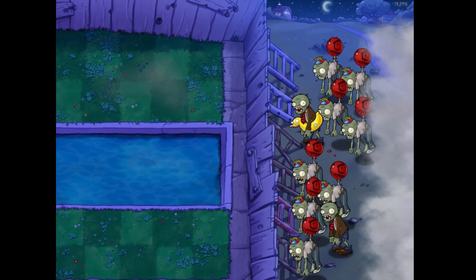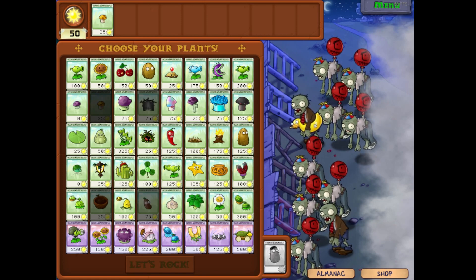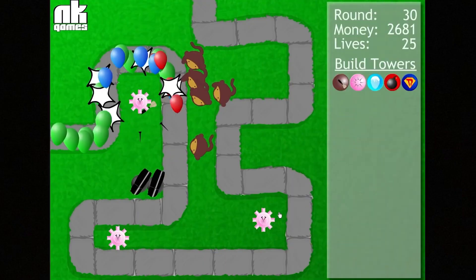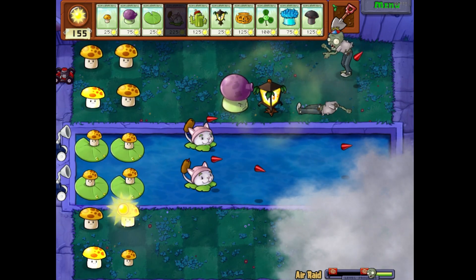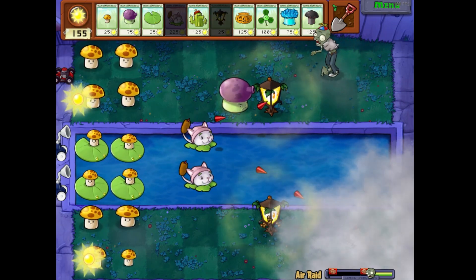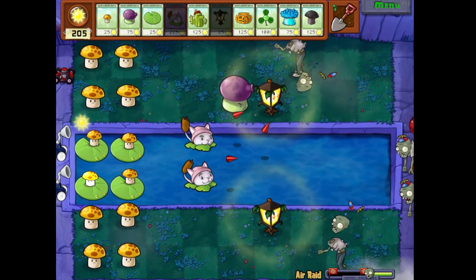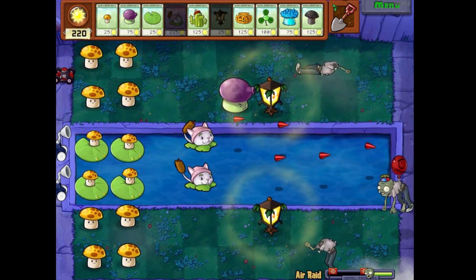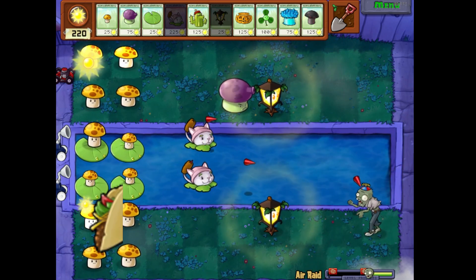Let's look at Air Raid. On this level: balloons. So many balloons, it's like we're playing Bloons TD. The problem is this level is extremely easy to beat once you have one cattail. It's not bad, but there are already similar minigames that are more challenging and fun. So out of all of them, it makes sense to drop this one. Two tacos.